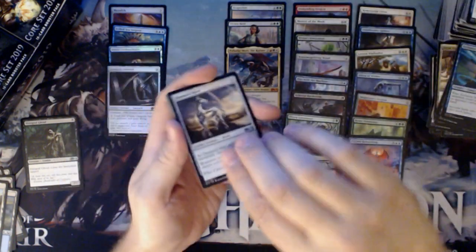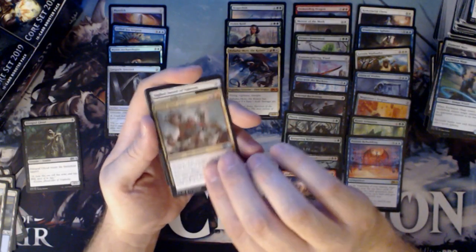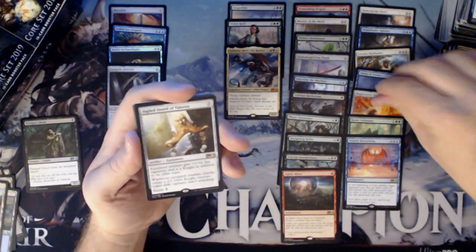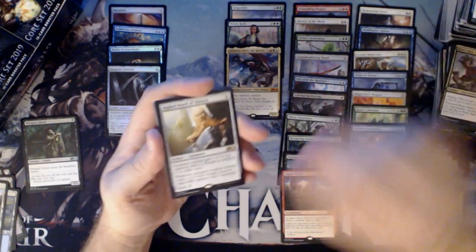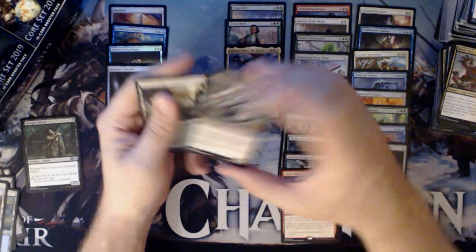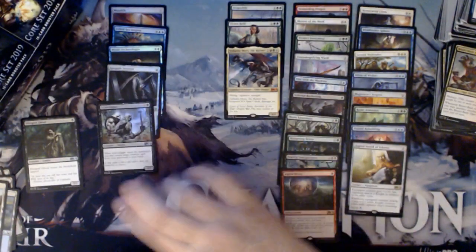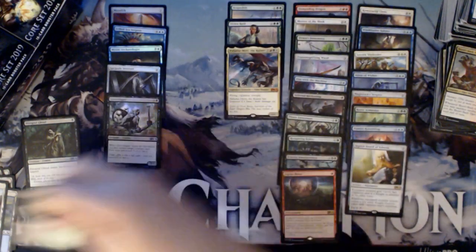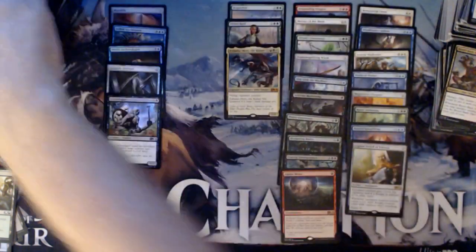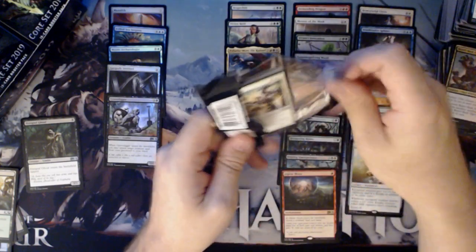We have a foil here as well — Diamond Mare, an Exclusion Mage, Brawl-Bash Ogre, and a Sigiled Sword of Valeron. Hit one of those in the last box. And a foil Gravedigger — nice. Good Gravedigger action. He's been around a long time in a lot of sets. Pulled him in the 6th Edition openings. He's been around for a long, long time.